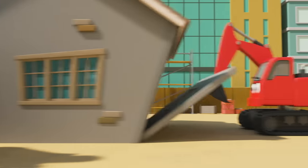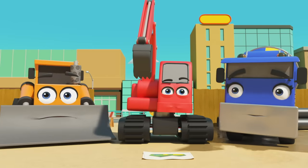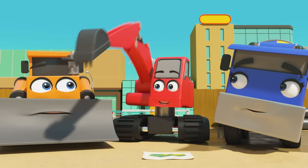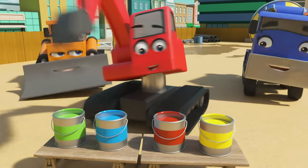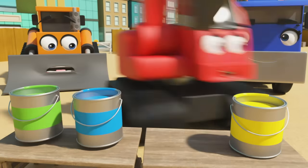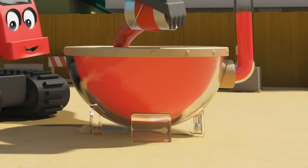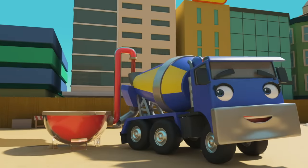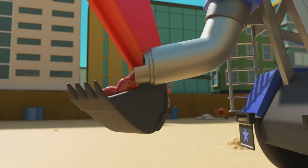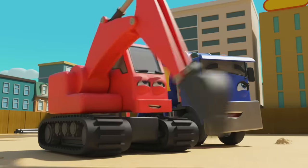It's Dozer, CJ and Diggly. Looks like they've just finished building a brand new house. Good work guys! But something's not right — something is still missing. Of course, they need to colour the house in with paints, and that big paint mixing machine. Red first. Diggly is off. He's mixing the paint in the mixer. CJ is collecting it in her drum. She's giving the red paint to Diggly. And bingo — the roof is red! Well done guys!